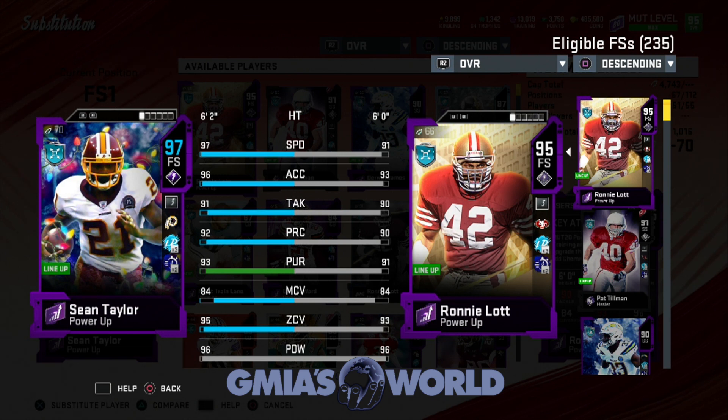My wife was able to pull him during her special Christmas bundle, so I was fortunate. When I take away that limited after December 27th, when he's no longer in packs, his average price will have to be about a million. If you go Redskins chem - and I don't think anyone should ever do that - he's 97 speed and could be 99 speed on a theme team. I'll stay with the 97 speed; I'm fine with that.